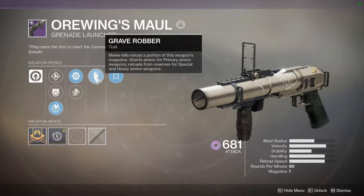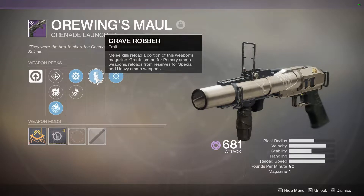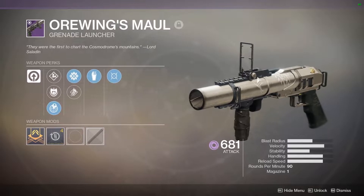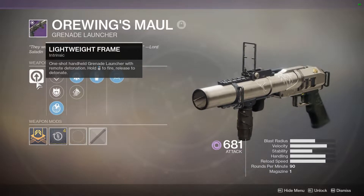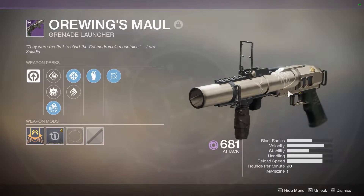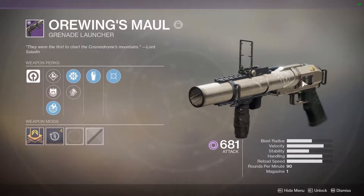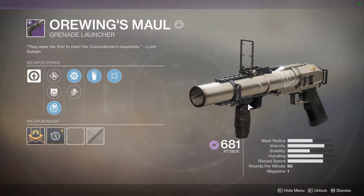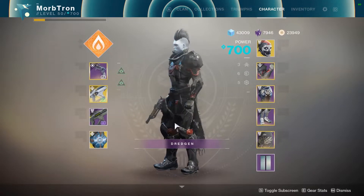Mine has Grave Robber on it, which reloads your magazine if you get a melee kill, which is pretty cool. Got a Reload Masterwork as well, so its reload is really, really fast. I'm interested to check this thing out and see how it does. It is a lightweight frame grenade launcher, so you can hold the trigger to fire and then release to detonate, just like the Fighting Lion. Fighting Lion users are probably really going to like the Ore Wings Maul, because we finally have a decently rollable grenade launcher in the Energy slot. Probably going to see a lot of those in the Crucible after this week.